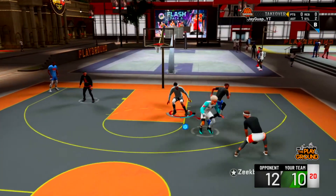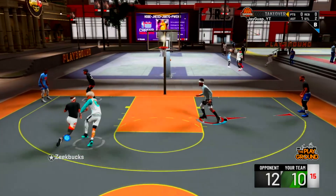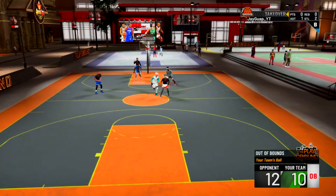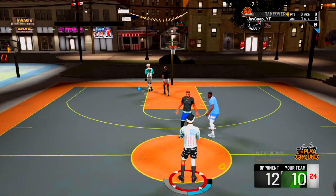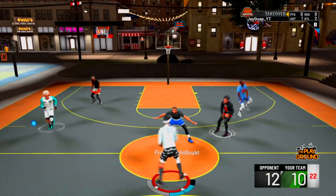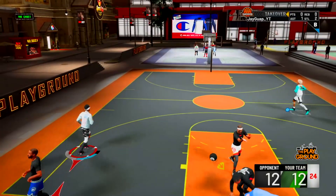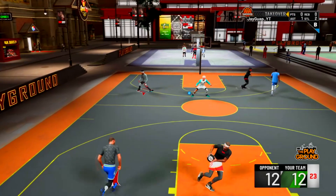Defense is more than just badges. You got to be good at staying in front of your man — if you stay in front of your man, it's most likely GGs. Right there I get in front of him and I know he's already going up, so it's okay to leave my man open because in that animation he was far into the shot, so if he threw it like he did, it was going to go out of bounds every time. The first badge you need is Clamps on Hall of Fame. If you have Clamps on Hall of Fame, it's so much easier to stay in front of your dude.